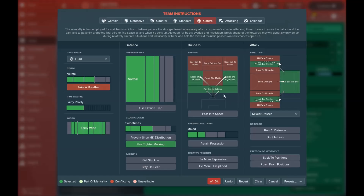We want to build attacks from our defenders with play out of defense. Passing is mixed, and we look for overlaps — the inside forwards always look for the option to pass wide to the wing back. We also have work ball into box enabled, because we don't want to rush; we want to be a little bit patient in creating chances.